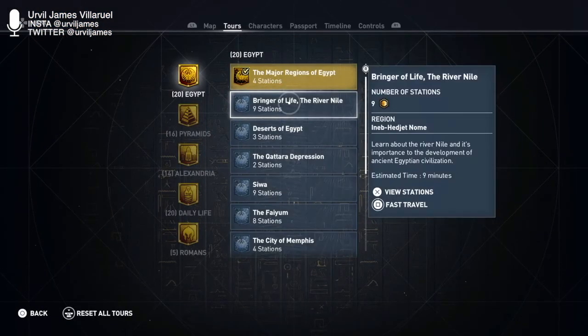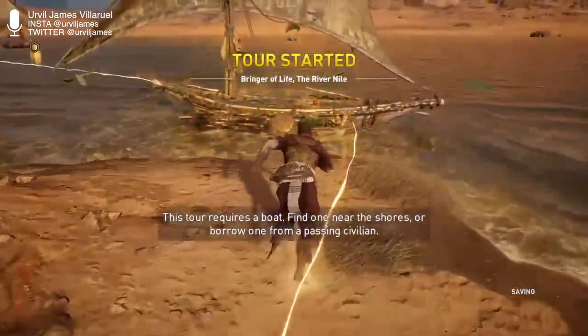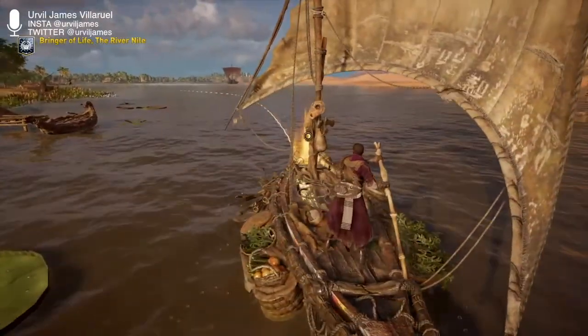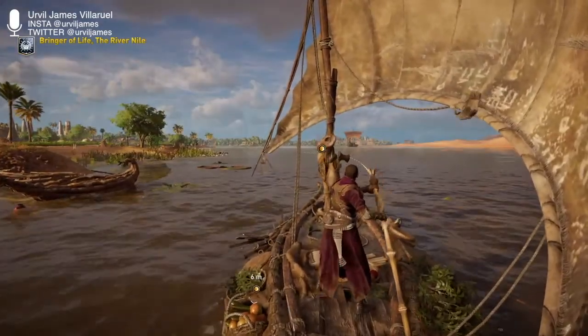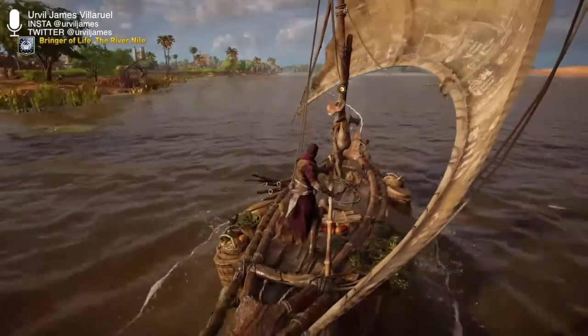Bringer of Life — the Nile River. I'm not too happy about this loading time, it's a little long. Welcome to Bringer of Life, the River Nile. Oh, R2 is a boost — cool. The ancient Egyptians called the dark, fertile soil of the Nile the Black Lands, and the surrounding desert was referred to as the Red Lands. The dramatic difference of productive land opposed to barren desert had a deep influence on cultural ideology, mythology, and religion. Interesting — that's a really basic name: Black Lands and Red Lands because of the colors.